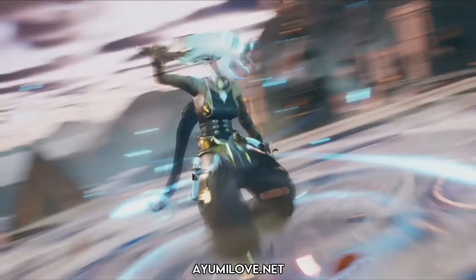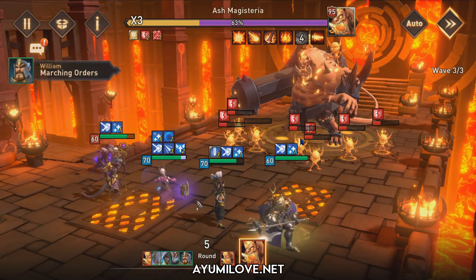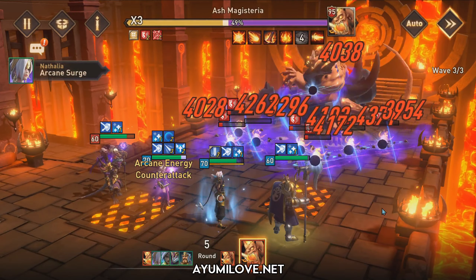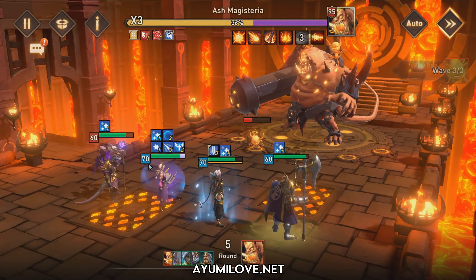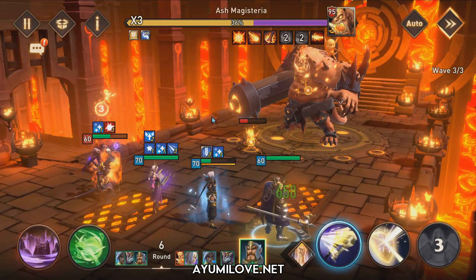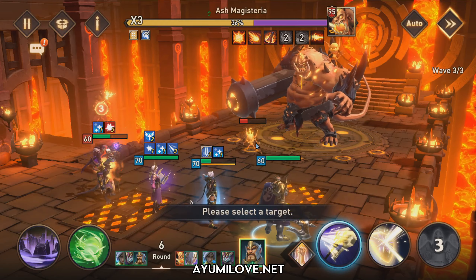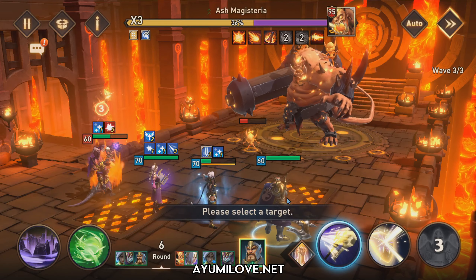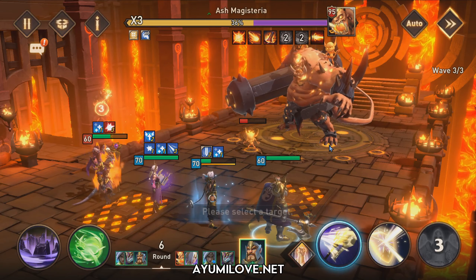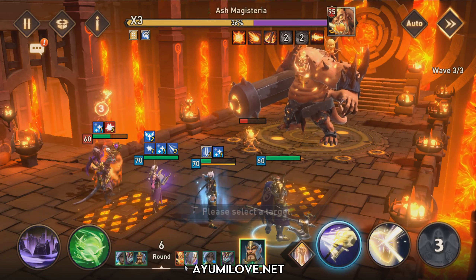Natalia performs her attack, and now some of the Fire Imps recover 30% health because the damage was high enough to bring them down. That's where the counter-attack buff from William helps — to finish off the remaining enemies that recovered with 30% health. If your Natalia isn't strong enough, those Fire Imps will survive and attack your heroes. That's why you need Natalia strong enough to wipe out all enemies so they trigger the 30% recovery, and she can follow up for the second round of killing using the counter-attack buff.